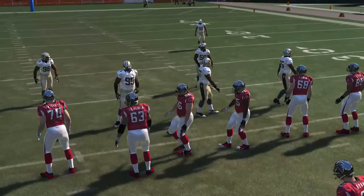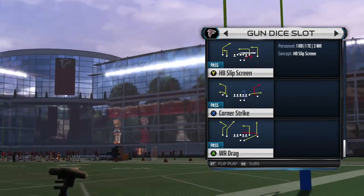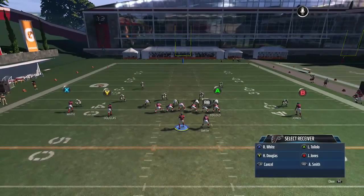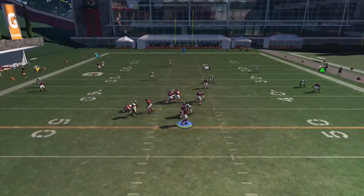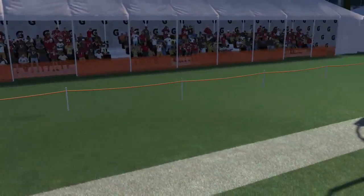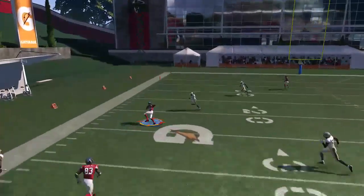The next play is called Corner Strike. On the Corner Strike, you're going to put your B on a streak, then you want to motion him to the left. Make sure your guy settles — if you don't have him settle, he ends up becoming a blocker and that really changes the whole route combination. But your X receiver is going to be open once you get him to run his route.